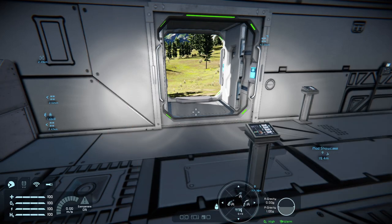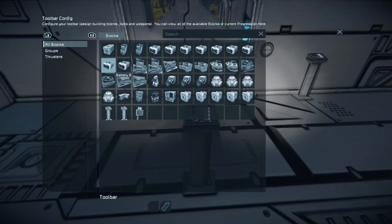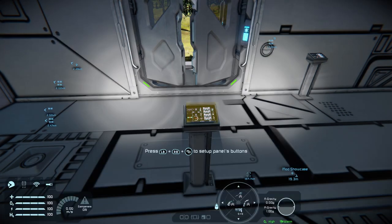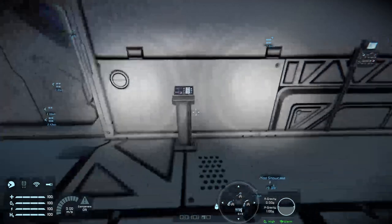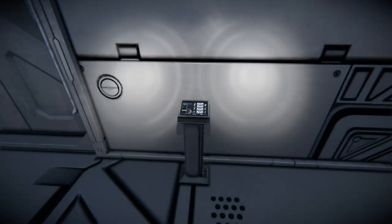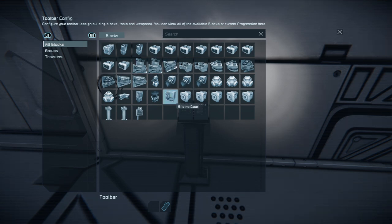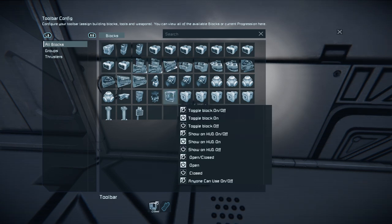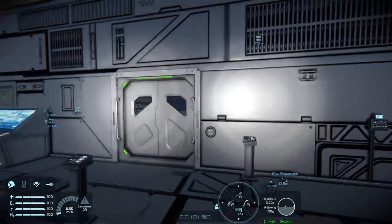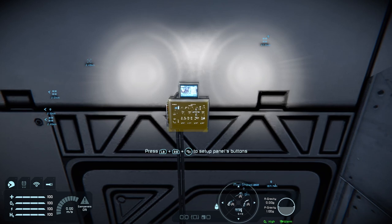One of my favorite things here is of course the sliding door — a nice little compact switch, and then a lovely little wall switch as well.